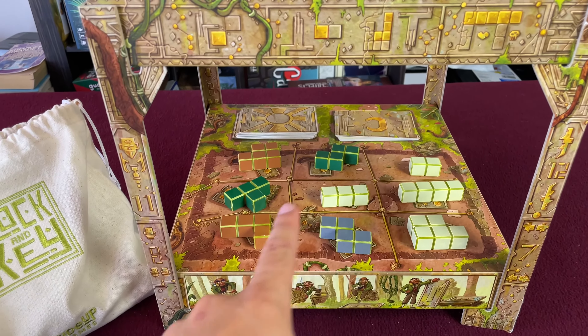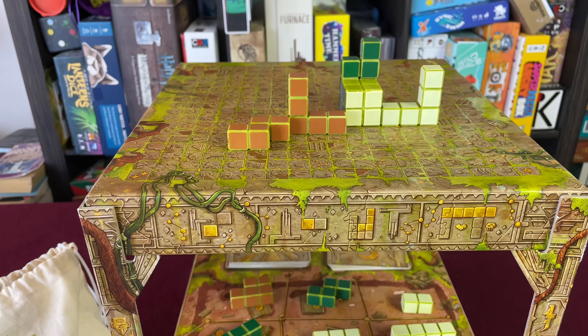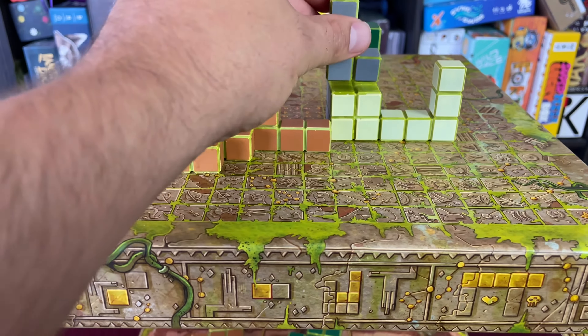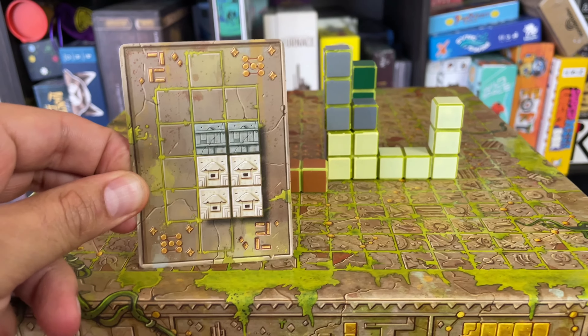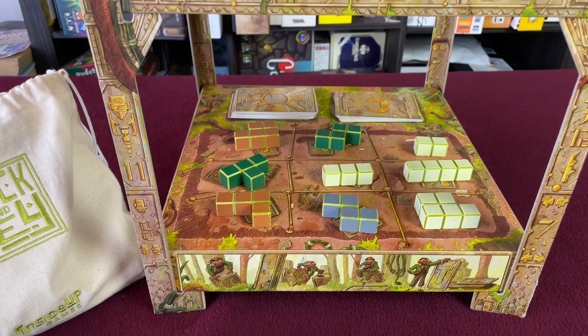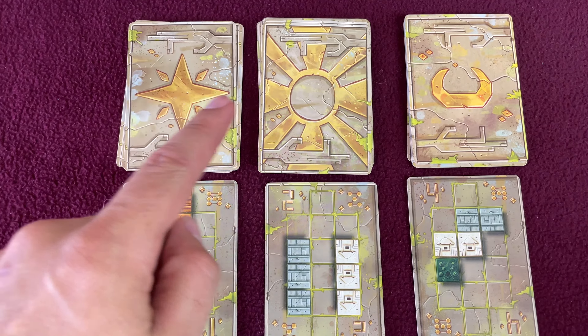In Block and Key, you'll be collecting three-dimensional blocks from down here and then placing them up top to fulfill pattern cards. However, only your 2D perspective matters for scoring cards. For instance, if I put this block right there, well, now I've just scored this card because I have four white blocks on the bottom and two gray blocks above that. On your turn, you can either draft blocks from the bottom or place blocks up top. There are lots of pattern cards in the game ranging from easy to medium to hard. We love using the cliche 'easy to learn, hard to master,' and I hate saying that, but there is nothing more appropriate to say about this game. It really is easy to learn and hard to master.